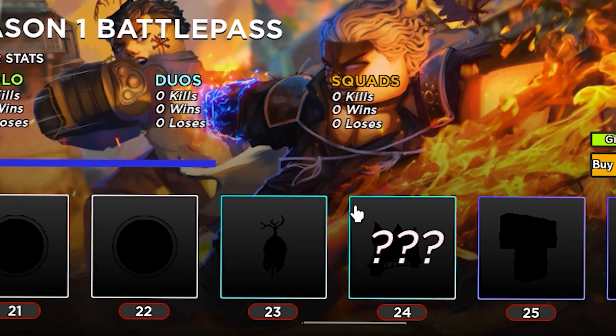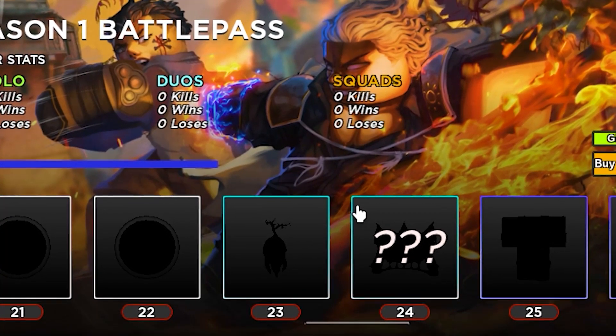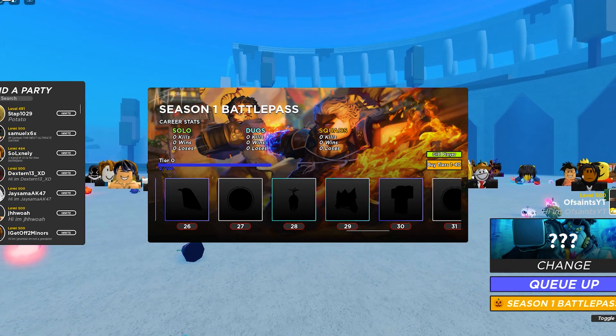Following those, we have two stat point resets in tiers 21 and 22. Tier 23, we have a dark root. Tier 24, we have another rare chest. And for tier 25, we have Saitama's uniform. For tier 26, following the other epic rare items — so double epic rare — we have a white cape.